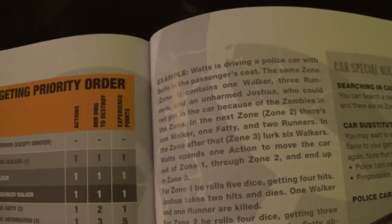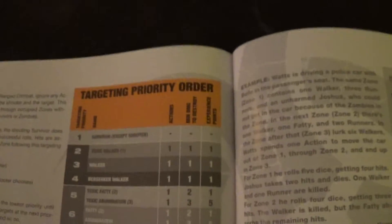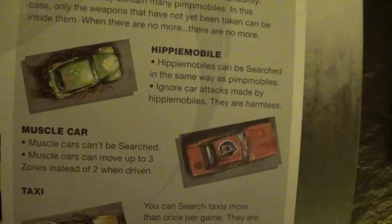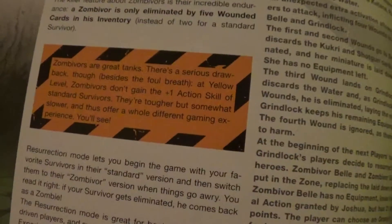Targeting priority is something I always house-rule. The way I do it is: a survivor only gets hit on a miss rather than being first priority — I always felt that rule was a bit off. We got the police cars, pimp mobile, hippie mobile, muscle car, and taxi. There are also prison tile special locations, which I guess explain the special mechanics, and an entire section explaining Zombie Wars.